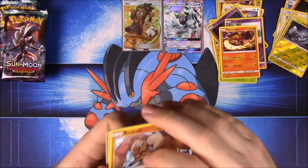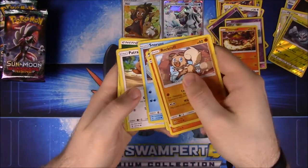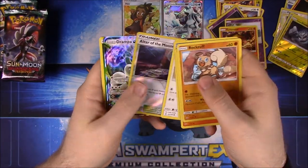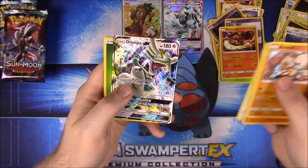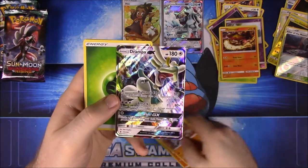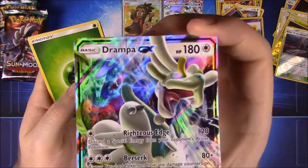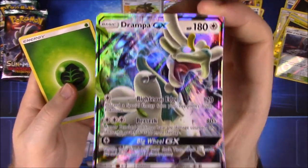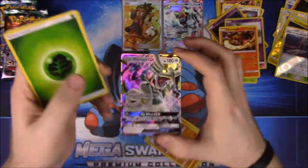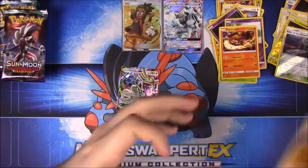Next pack: Rockruff, Salandit, Murkrow, Snorunt, Patrat, Altar of the Moon. And we have a Drampa GX — even though I still call them EXs sometimes. Drampa GX looks so cool, like a dragon. It reminds me of the dragon from The Neverending Story. Also Grass Energy, Gothita, Slowbro, and Energy Recycle. Going to sleeve this one.